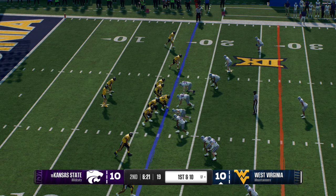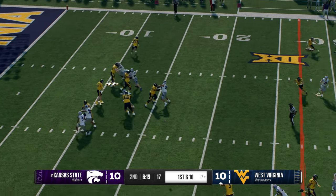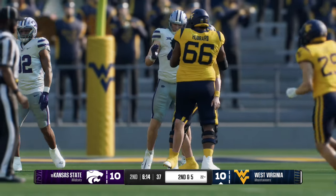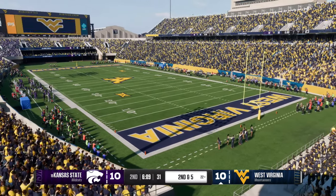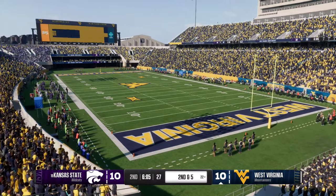That last pick-six, after a drive like that, can really swing the momentum of a game. The defense is still celebrating — such a big play. They gave up some yards but did what they're supposed to do. This offense has to put a drive together — they have to recapture some momentum here. What they can't do is go three-and-out and give the ball right back. They'll try to pick it up on second down.